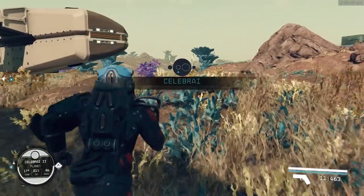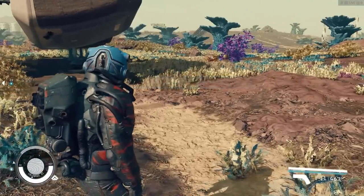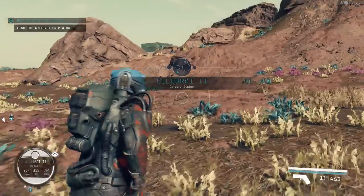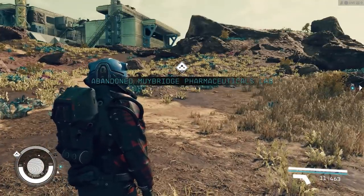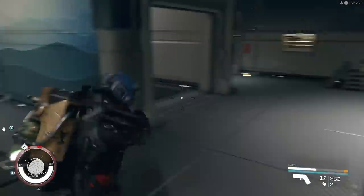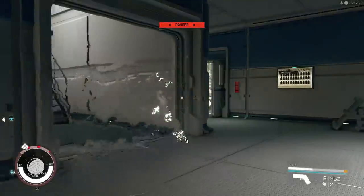You can go to one planet multiple times and discover different enemies — like Varun one time, or you'll discover Spacers another time. And this is a good way to mix up the loot, because when you farm animals and aliens they don't give you any loot — they just give you whatever's in their anatomy, which nine times out of ten you don't need. But doing this farm allows you to go explore different buildings, which in turn will give you weapons that you're looking for.